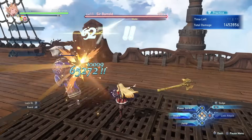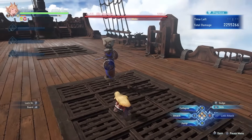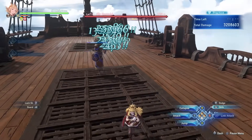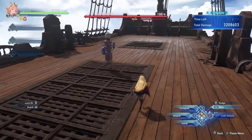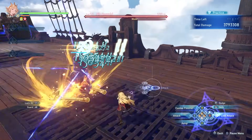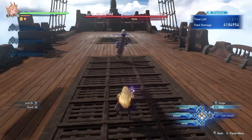Her N3 into finisher is just a bunch of hits from chainsaws. They all apply supplemental and should proc on-hit effects — very good if you just want to rack up the hits. Her N4 into finisher is just her strongest damaging hits in terms of singular hits, each hitting with each of the hammers — two and then three hits, for a total of five hits.